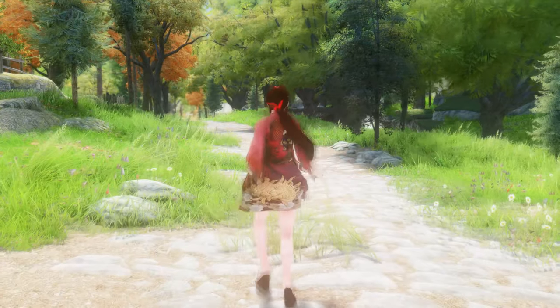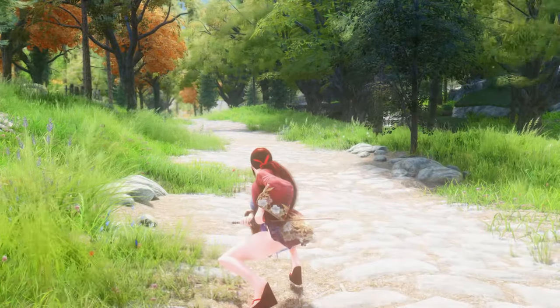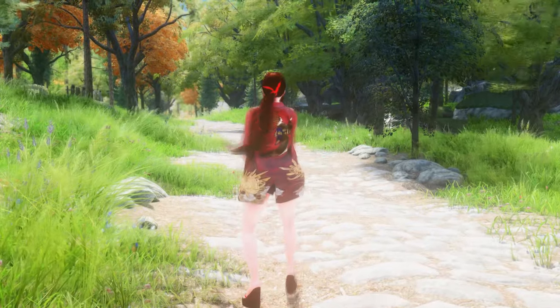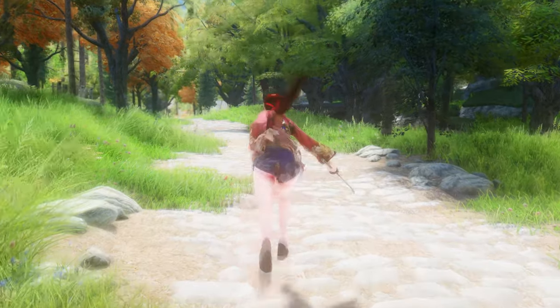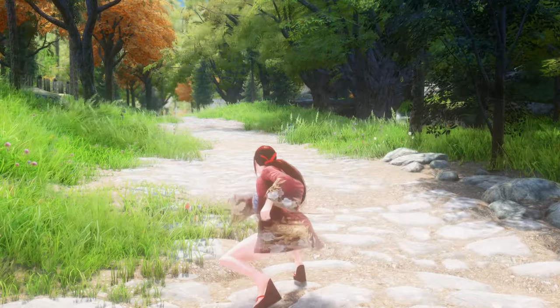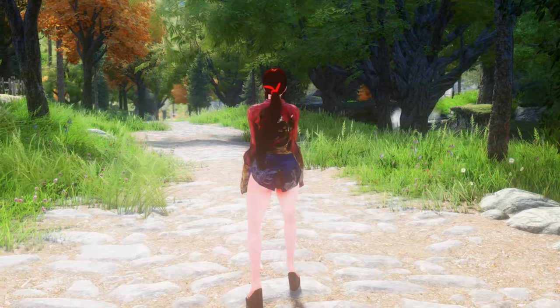The characteristic of this moveset is that the movement motion and the attack motion are well harmonized. The normal attack and power attack are linked very naturally, and even if you link the power attack to the left and right rear normal attack, the attack motion is natural. The sprinting normal attack and sprinting power attack also allow you to create a natural katana attack style.